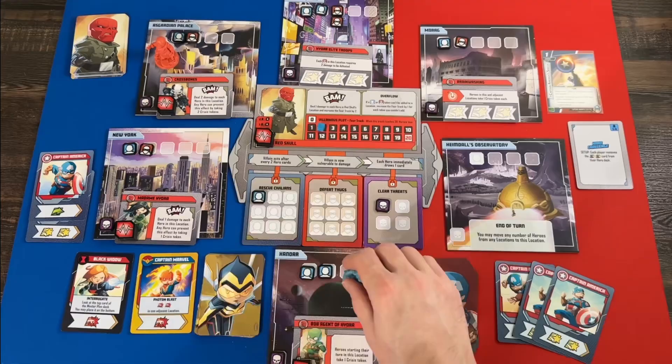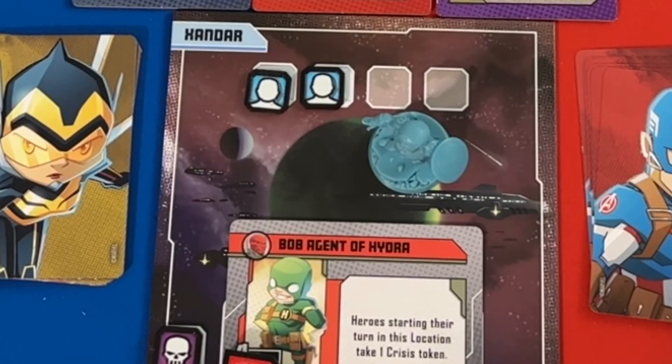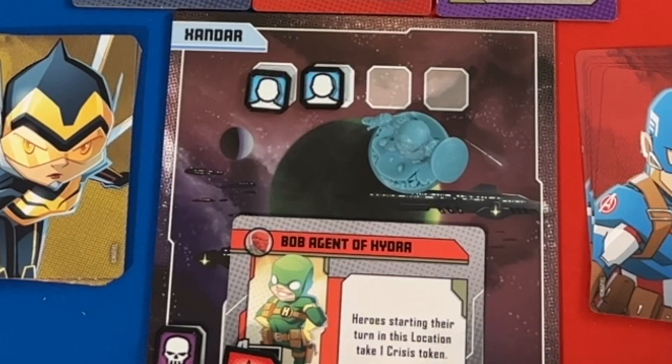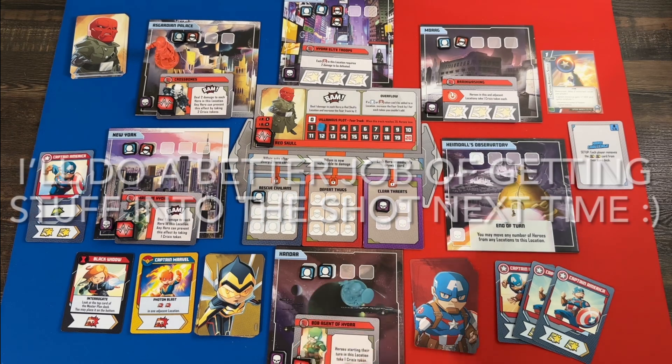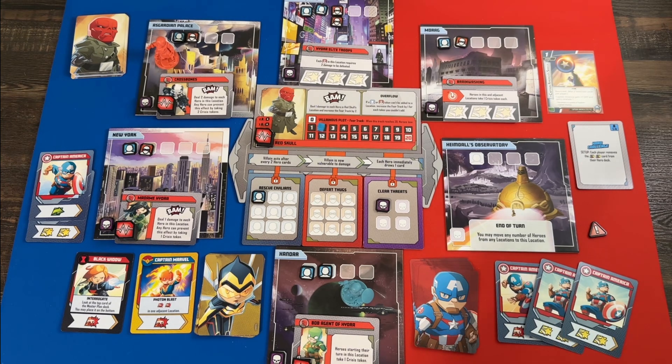I use my movement to go to Xandar, which might not be a great idea because now I'm starting in a location with Bob, Agent of Hydra. Some threats are henchmen with health that can be defeated, but they also have special abilities. Bob gives crisis tokens — and Red Skull cares about those. The more you have, the worse it is for you.